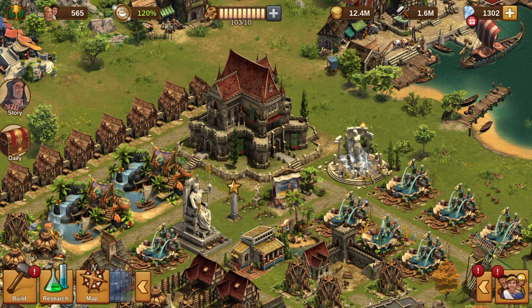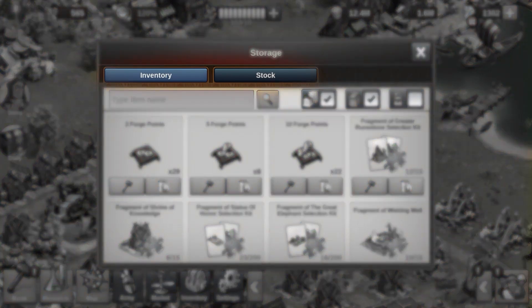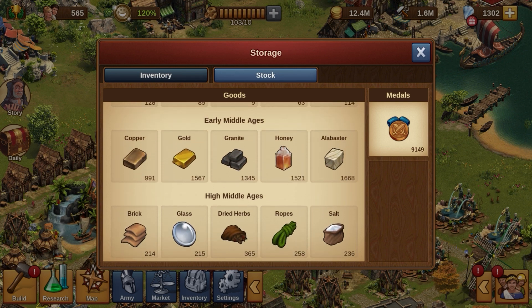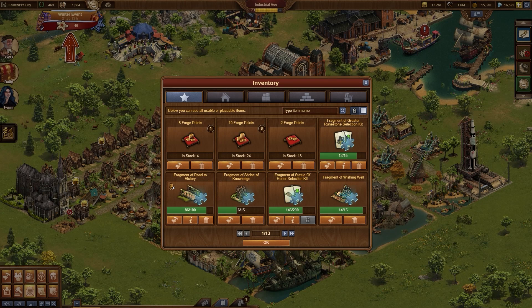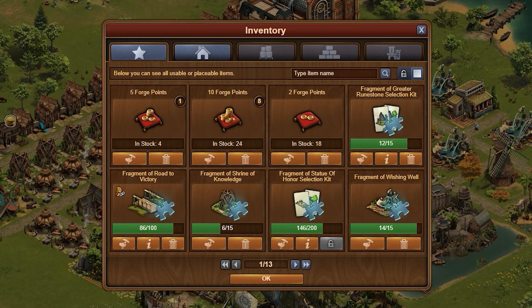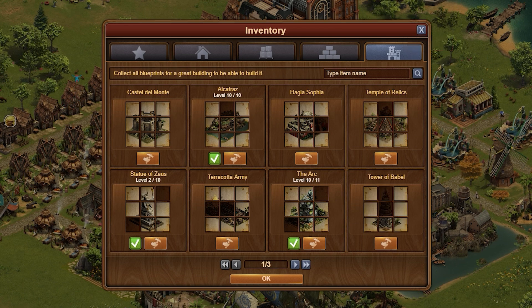You can access the inventory via the context menu at the bottom left. Here you have two tabs to choose from: the actual inventory and your stock. The stock shows you how many goods you currently have in each age, also your metal stock, and in higher ages also your stock of special goods. If you play in the browser on the PC, you have three more tabs: two are a kind of filter for your inventory where only certain items are displayed, and the last tab shows you your blueprints.